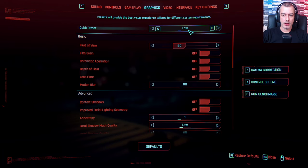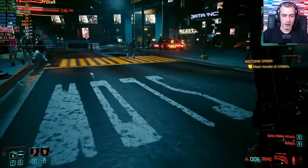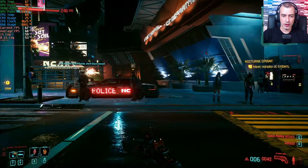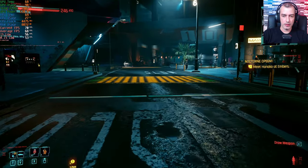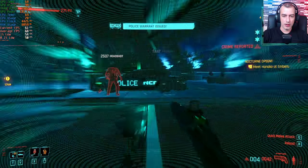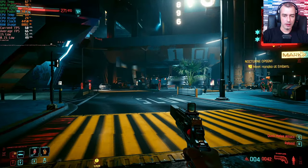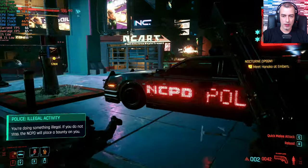Now we're going to try the Low preset to see if we can keep FPS above 60 at all times. There's not a lot of graphical fidelity loss moving to Low, although reflections do look worse — screen space reflections on car roofs look a bit more grainy. But it's still acceptable; the game still looks quite good and performs very well. We're getting an average of 66 FPS and frame times are looking quite consistent.